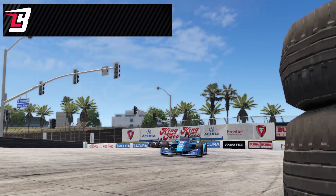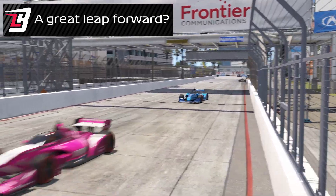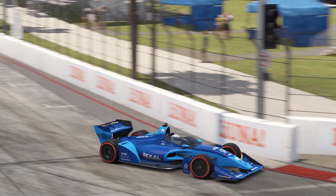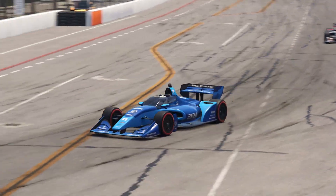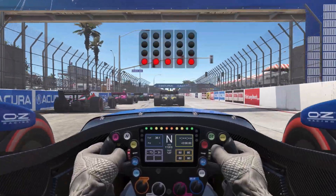Hey everyone, Ben here and you're looking at one of the newest cars to land in AMS2, the Formula USA 2023. Resembling a modern Indy car, it's temporarily available to everyone right now in the latest release candidate build and will then be sold as part of the Racing USA DLC. And because of the latest physics updates, it might be my favourite car in the sim.